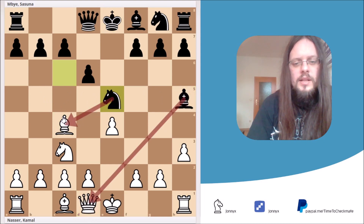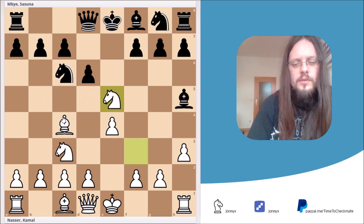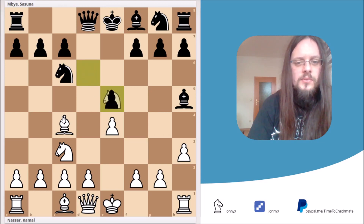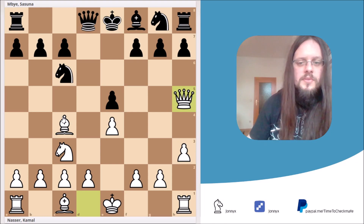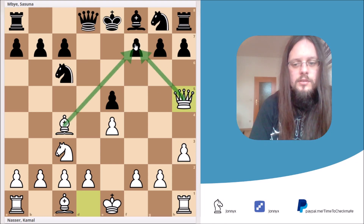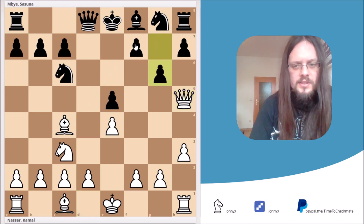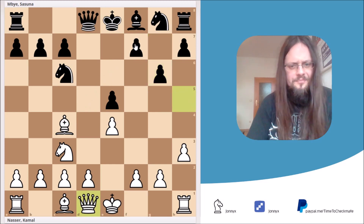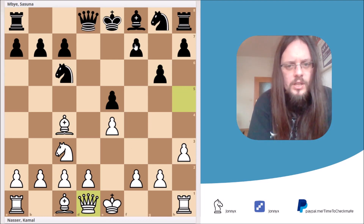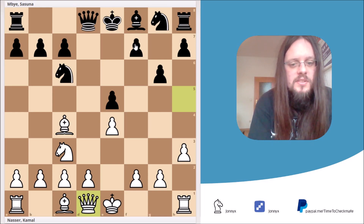What else could black try? I just want to show you one more line, and this is d-takes-e5. Here we could just grab the bishop and threaten again mate on f7. So black will probably play g6, and here we should simply retreat our queen to d1. We are up a pawn, there are no threats against us, and this should be an easy game for white.